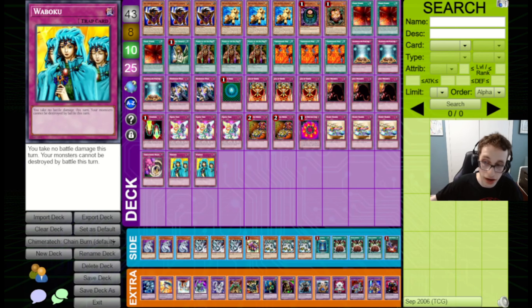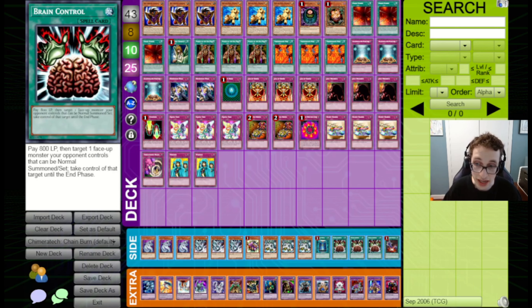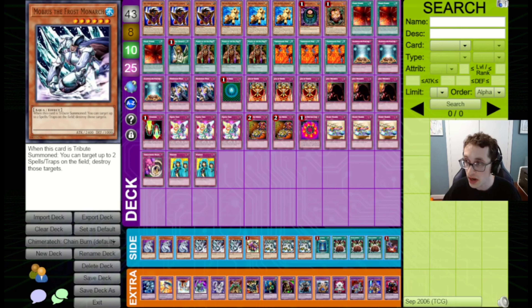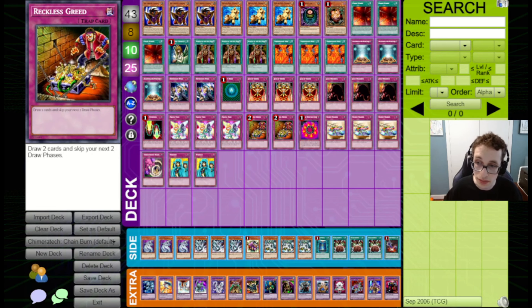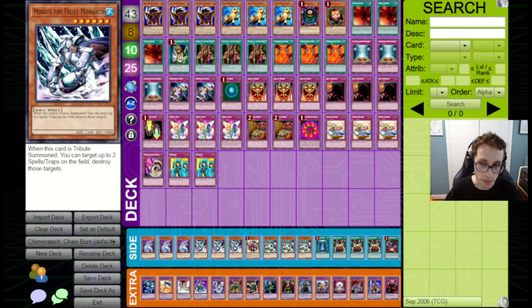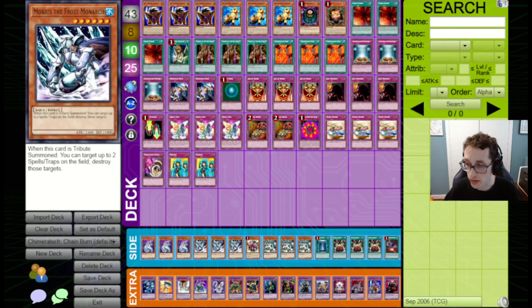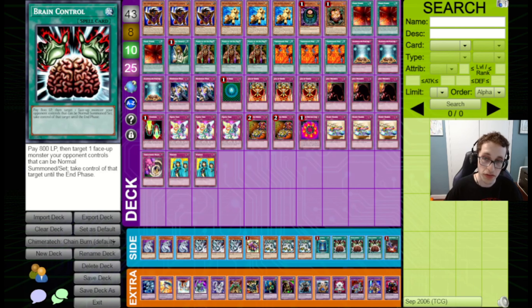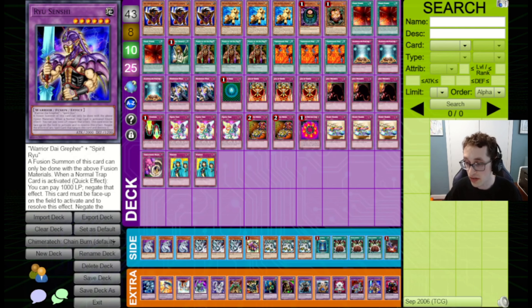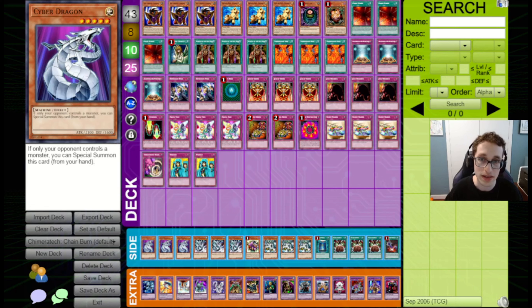For the side deck, we can't side into a Stein OTK strategy because Stein is banned now, so I decided to side into a Monarch strategy. Your opponent will likely be siding into Decree and stuff, shutting off their own traps, so they can't really protect against Monarchs as much. We've got Mobius to clear Decree if we want to use our traps — 15 cards is not enough to side out all 25 traps, so some will be hit by Decree anyway. We've got Triple Cyber Dragon, Triple Mobius, Triple Zaborg, a Reaper to wall up, a Book of Moon, Triple Brain Control to take our opponent's monsters, and a Premature Burial to bring back our Monarchs. And a few Decrees just to bluff our opponent. Let's dive into some games and see how this deck actually plays.